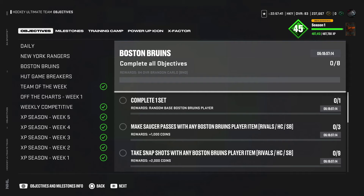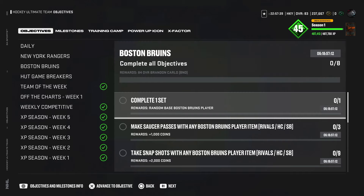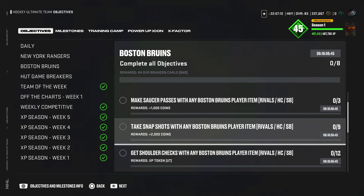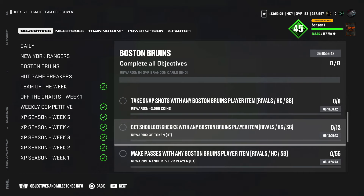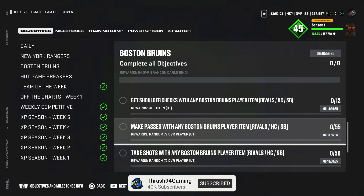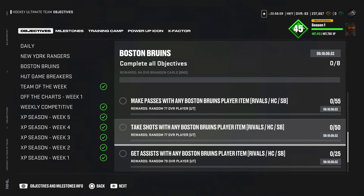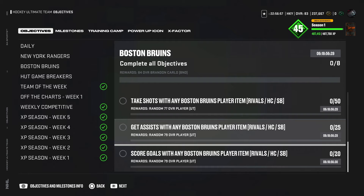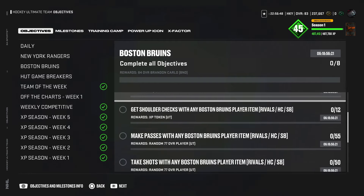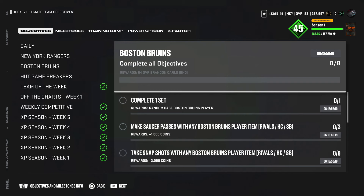We have the Boston Bruins objectives to get that 84 overall Brendan Carlo. You need to complete a set, and doing that set will give you a random base Boston Bruins player. Using this Boston Bruins player, you can do the other objectives: three saucer passes for a thousand coins, nine snapshots for two thousand coins, twelve shoulder checks for an XP token. Make 55 passes for a random 77, take 50 shots for a random 77, get 25 assists for a random 79, and score 20 goals for a random 79. Doing all of these objectives will unlock the 84 overall Brendan Carlo.